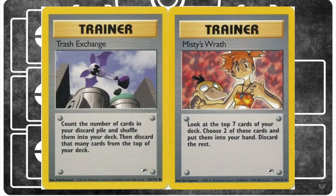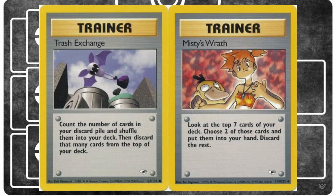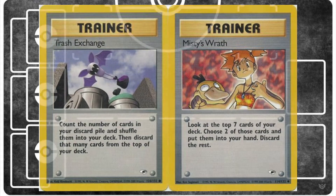In the Rocket-on format, you could abuse Trash Exchange and Misty's Wrath to make sure your discard pile was always full of water energy. Because there were no checks or counters for this trainer abuse, a lot of decks had to resort to running copies of Giovanni's Nidoran as a tech to try to KO Totodiles before they could evolve. As Trash Exchange and Misty's Wrath were rotated out and the Neo-on format began, people pretty much dropped Riptide as an archetype — for a while at least.